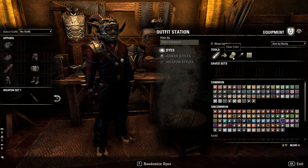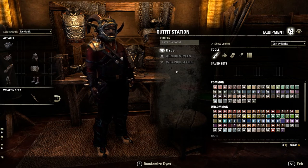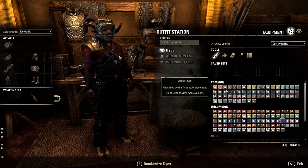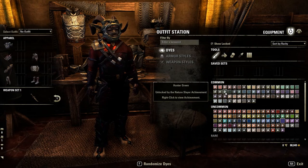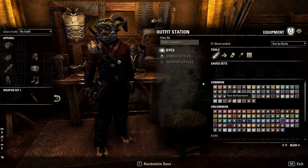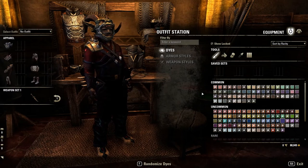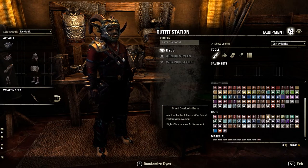You'll be able to use the eyedropper and go straight to that color. Or you can use the eraser to erase that color altogether and go back to your default color. A lot of these colors are unlocked through different ways — pretty much all of them that I've seen are unlocked by achievements. If you right-click on one and click view achievement, it will show different things you need to do, such as Cyrodiil achievements or PVE achievements. There are all kinds of different things to unlock these.